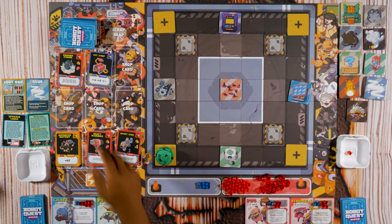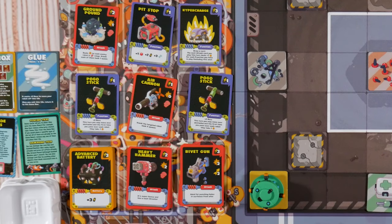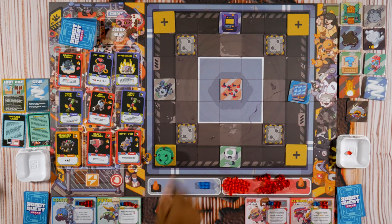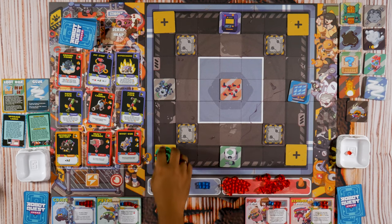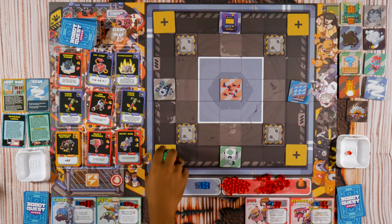I gave Moddy a rundown of how to play. The batteries are how we generate energy. The cost of things are up here. We can attack each other, but there are also these blue function cards that let you move or do special things. These tiles are obstacles that block movement and line of sight — so if I'm here and you tried to attack me that way, you couldn't.